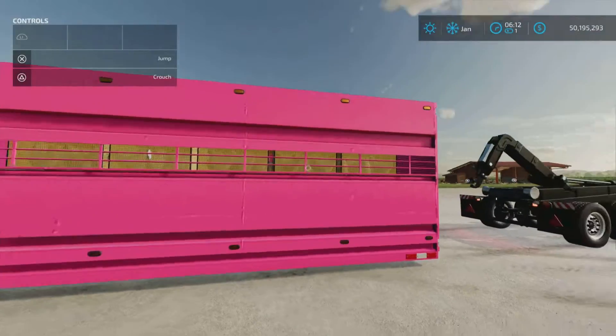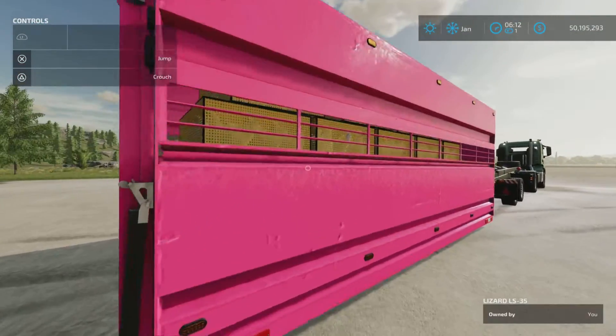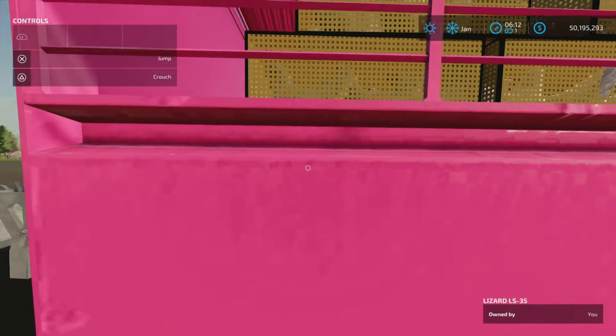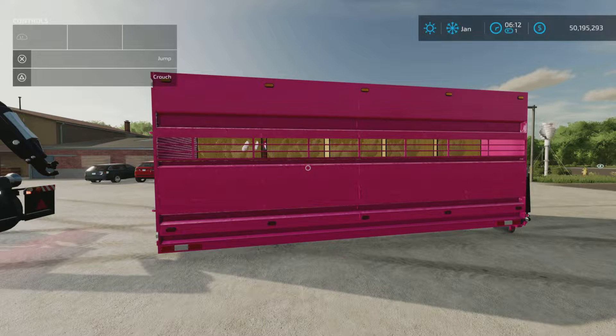That's a nice addition to all the hook lift trailers that we have. There it is — that's the Lizard LS35 by Vanquish081. 8.69 megabytes to download and two slots on console. Thank you all for watching. I'm Loony Farm Guy, and remember — it's only a game. So till next time, bye for now.